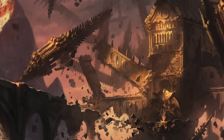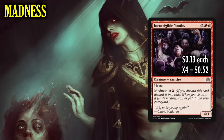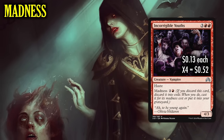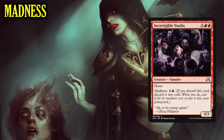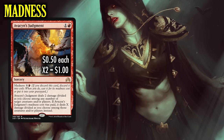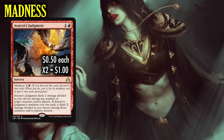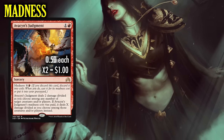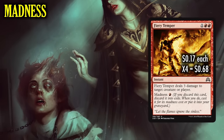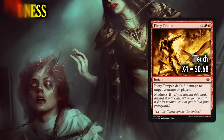What Madness cards are we running? Incorrigible Youths has a converted mana cost of 5, but if we discard it, the Madness cost is only 1 red and 2 for a 4/3 Vampire with haste. Avacyn's Judgment's Madness cost makes it an amazing board wipe, targeted removal, or just direct damage through a Fireball to our opponent's face to finish them off. And Fiery Temper is a good old-fashioned Lightning Bolt when cast for its Madness cost.